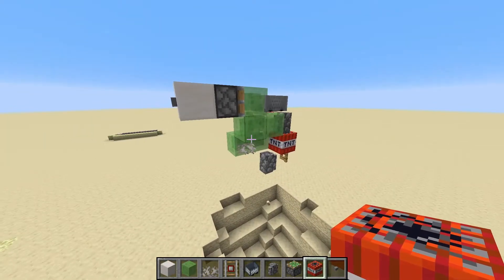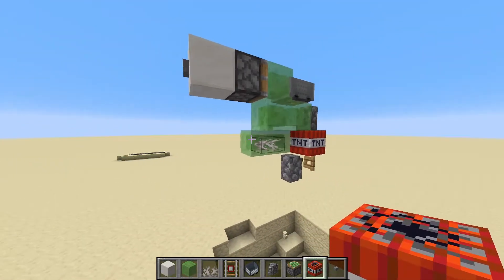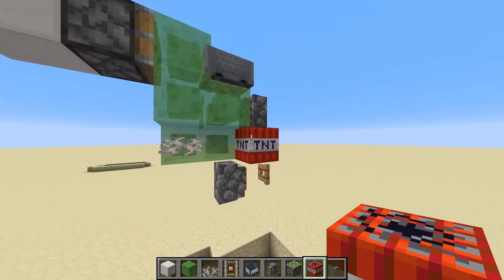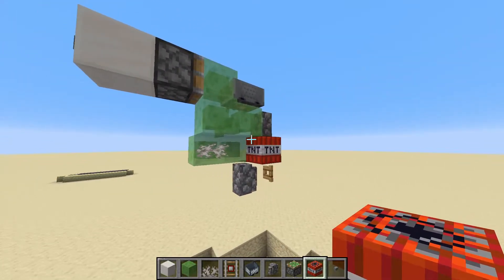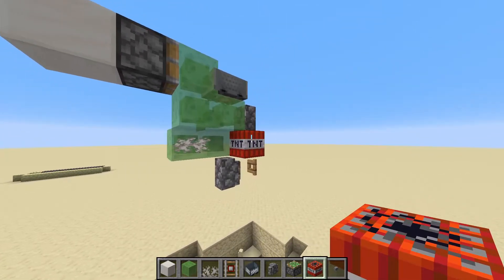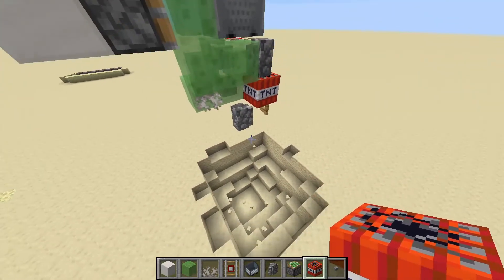A very important design in TNT farms is this TNT duplicator, which effectively takes the place of a dispenser as an infinite TNT source that you don't have to refill. Of course, the recipe is quite expensive — it takes 5 gunpowder and 4 sand to make one block of TNT. The 4 sand might be easier to come by, but 5 gunpowder can take a while to farm out.